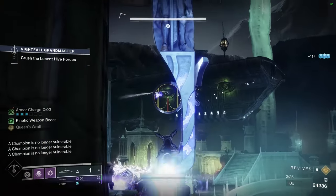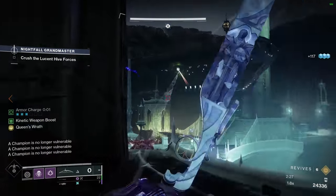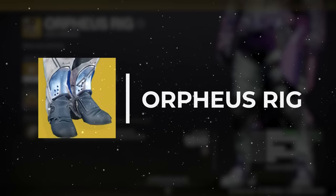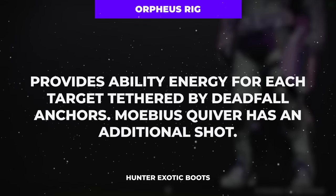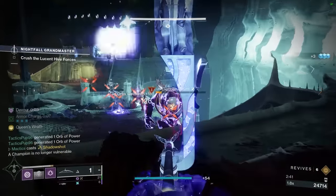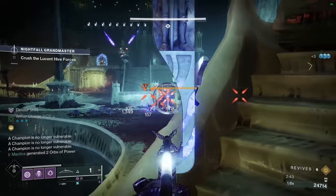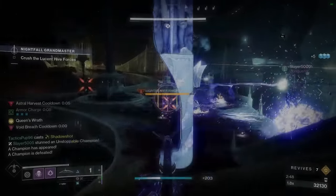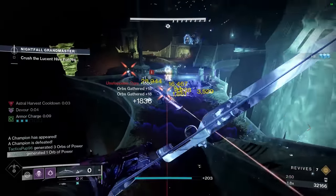Now let's talk about the exotic boots that will have us shooting tethers off non-stop — the Orpheus Rigs. These exotic boots are quite simple in their use, returning super energy for every tethered enemy up to a maximum of 50% of your total super bar. But what most don't know about the Orpheus Rigs is that they also refund 10% of your grenade, melee, and class ability energies for every enemy tethered as well.